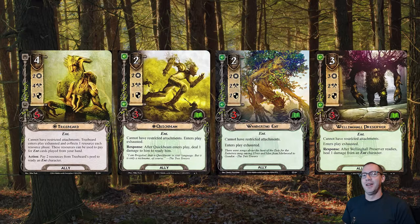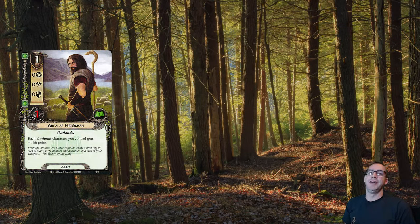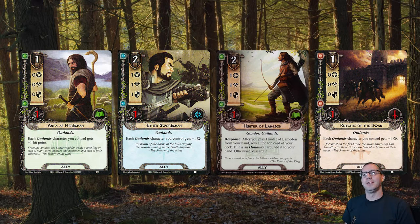To counterbalance this, we also have all the Outlands allies we can take in the deck. We've got the Anfalas Herdsmen, Aether Swordsmen, Hunter of Lamedon, and three copies of Knights of the Swan. Collectively, that is hopefully going to give us a huge questing and attacking force. They're not very good defensively, so when we have to deal with a ton of enemies, that could be really bad, but we're hopefully going to keep everything under control.